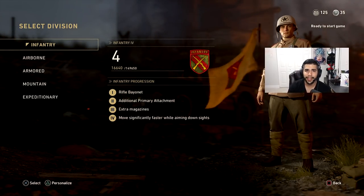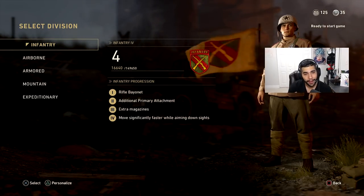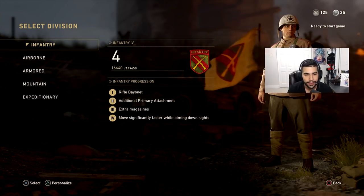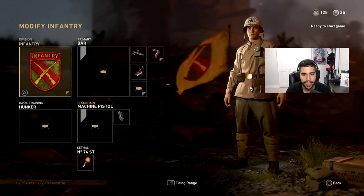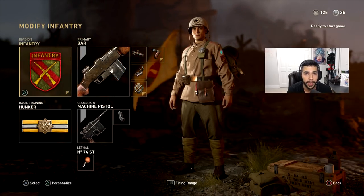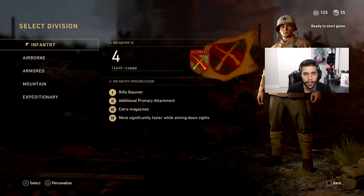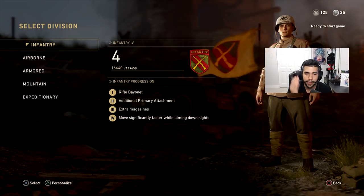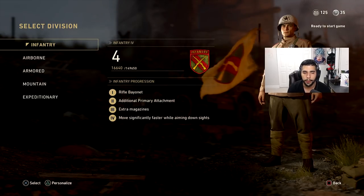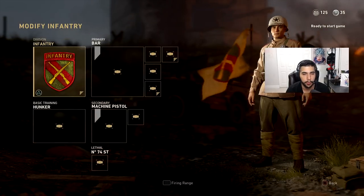With Infantry you get the rifle bayonet — if a sub guy rushes you and you have the AR, sometimes it's a struggle for those close range engagements, so you can just knife him. You also get the primary attachment, which is really crucial — basically gives you another attachment, and for an AR that's really helpful because ARs do need a lot of attachments. You get extra magazines too, and most importantly you move faster while aiming down sights.